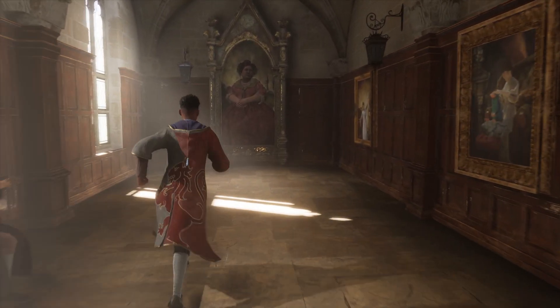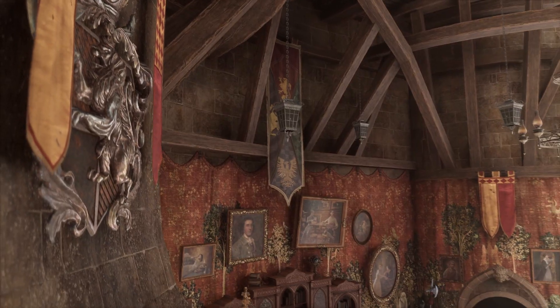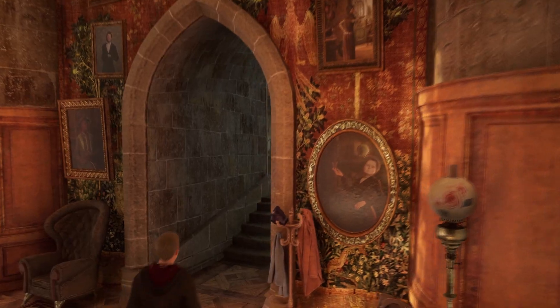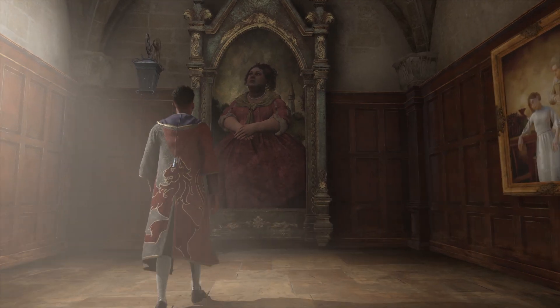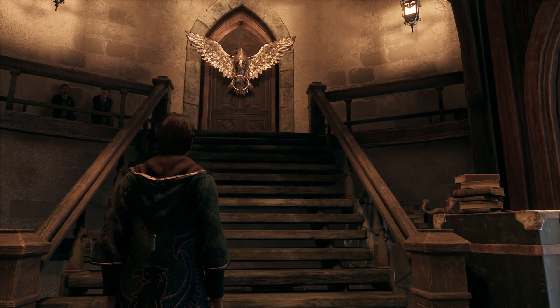Next, we'll head to the Portrait of the Fat Lady, behind which sits the common room of House Gryffindor. Set in one of the tallest towers of Hogwarts, we wanted to keep the lavish Gryffindor common room iconic to what fans are familiar with, but with specific features like the entrance tunnel described in the books.